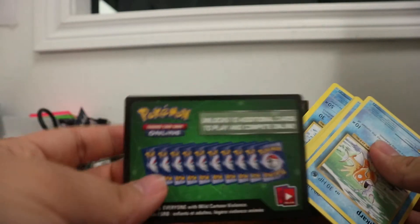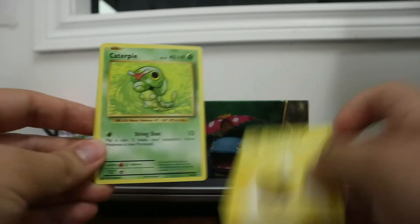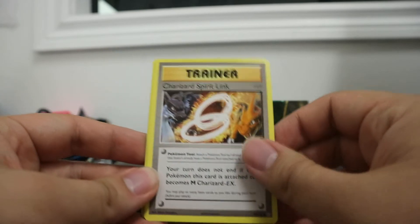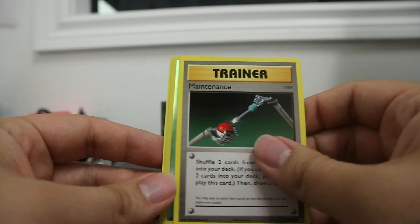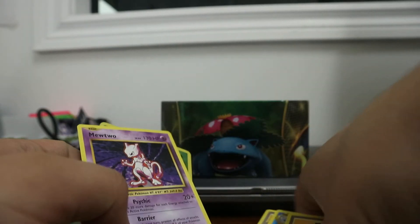And now we have the last X and Y Evolutions pack. So far at the ten, great pulls — let's see what else we can get. Can't be disappointed with the pulls. We got the code card. This pack has a Magic Harp, a Seal, a Lightning Energy, Caterpie, Ghastly, Charizard Spirit Link, Poliwhirl, Maintenance, Weedle Reverse, and a Mewtwo Rare. Hey! Very, very nice.